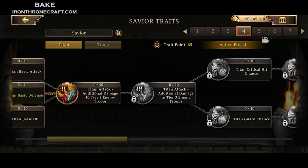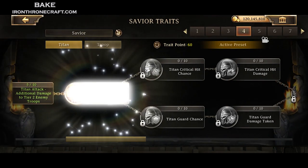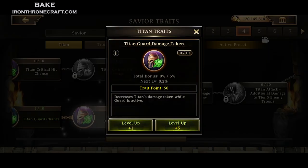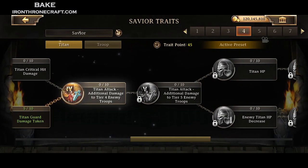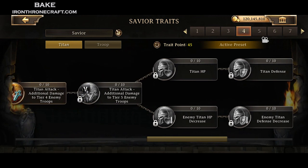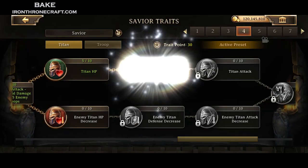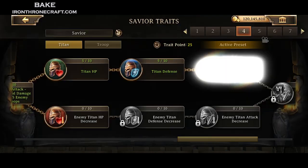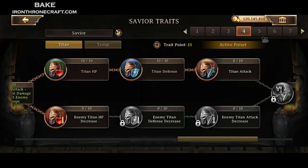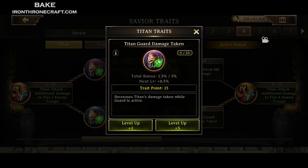Now I'm back on Titan, and I want my Titan guard damage taken — that's a big one right here. I want that maxed out because it reduces damage by 5%, which is quite a bit when you're talking about billions of damage. You can also get more HP and defense on the top line. So for your savior, in order to survive longer and take less durability loss, you need to worry about Titan HP and defense, the guard damage taken, and Titan guard chance.